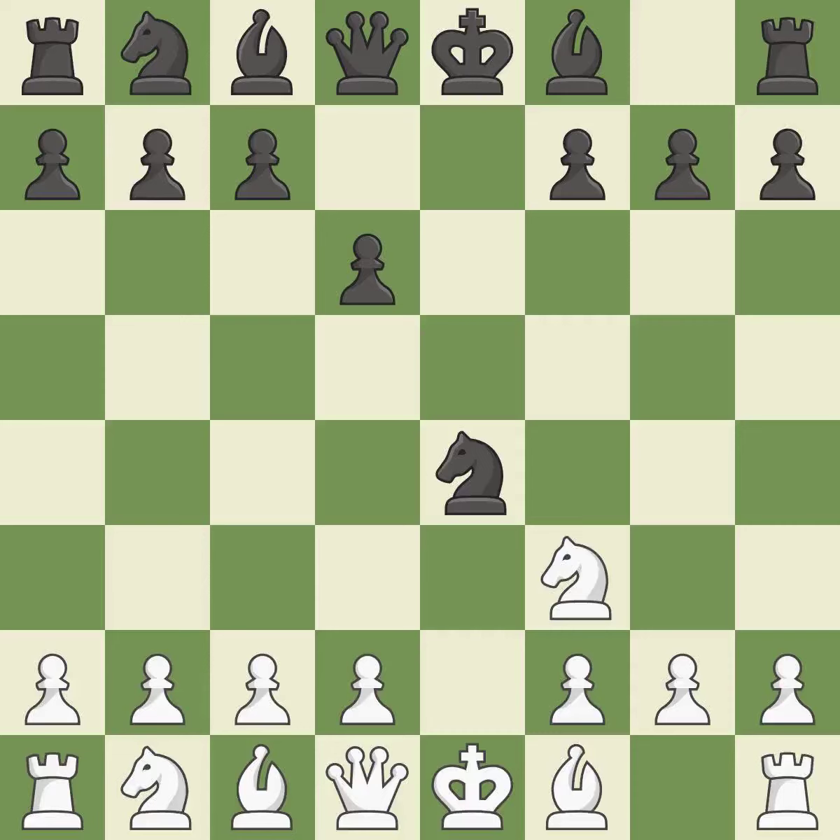Nxe4 captures the e4 pawn and places the knight in the center of the board, where it controls many important squares. d4 takes space in the center, controls the e5 and c5 squares, and allows the dark-squared bishop to develop. d5 takes space in the center, defends the knight on e4, and controls the c4 square.